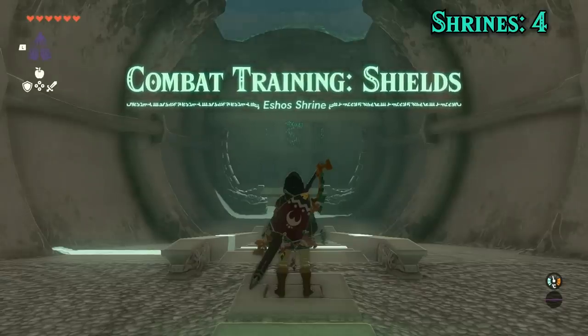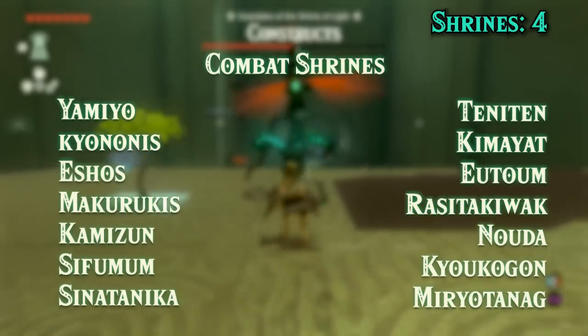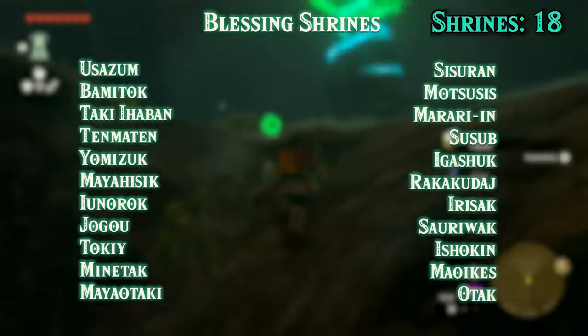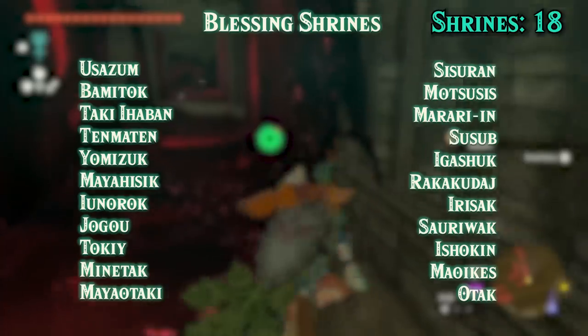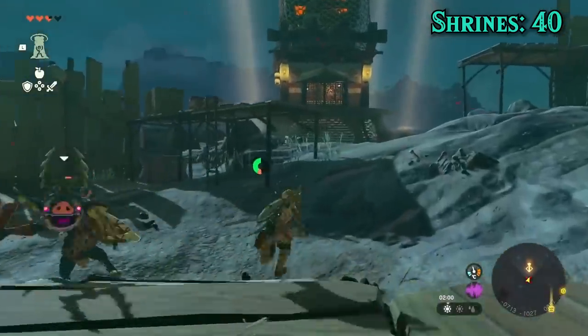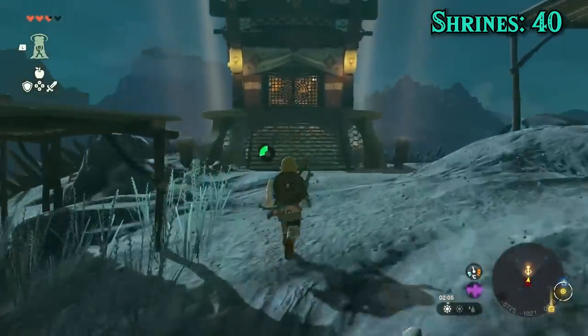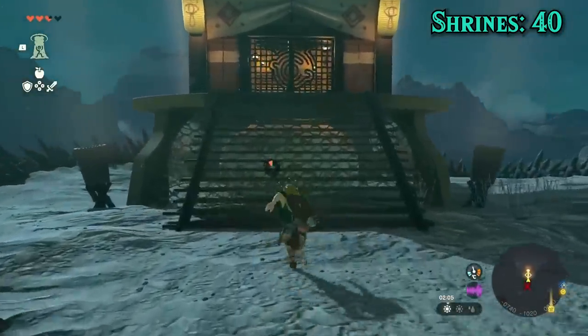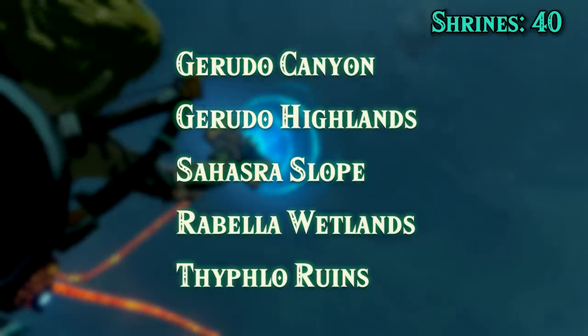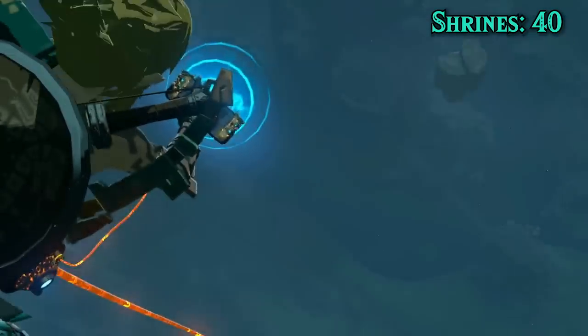Before we dive into individual shrines, there are a bunch of combat shrines that are entered and done normally, which are listed on screen. Additionally, there's a chunk of blessings that never required abilities or anything special, so we'll bump the counter for these too. One last thing before we get to more shrines is the towers. Most can be done normally except for five, but we'll get back to them in a bit.